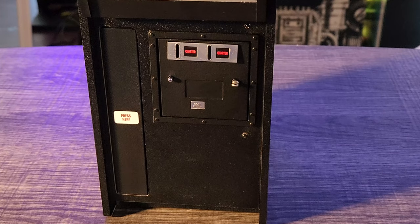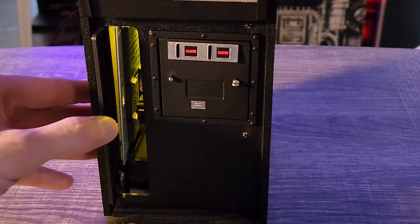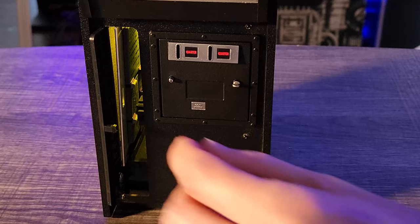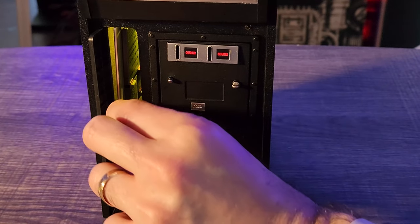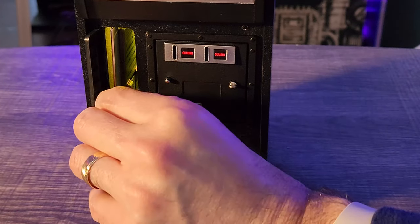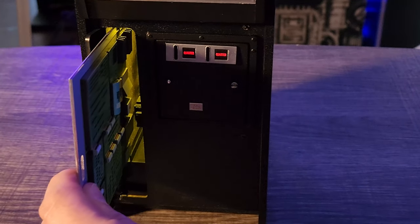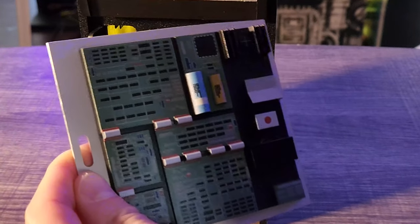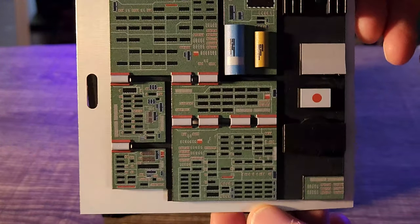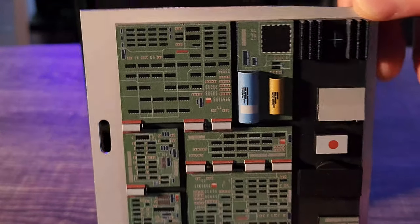It seems like every time New Wave Toys releases a new machine, they strive to add something new to the mix. With this one, they've included a drawer that you can open to get access to a replica of the original arcade machine's PCB. Pressing on the door will swing it open and activate an interior light, and from there you can slide out the PCB. While this doesn't add anything to the playability, it's a cool little add-on that ups the ante for a full-on replica.